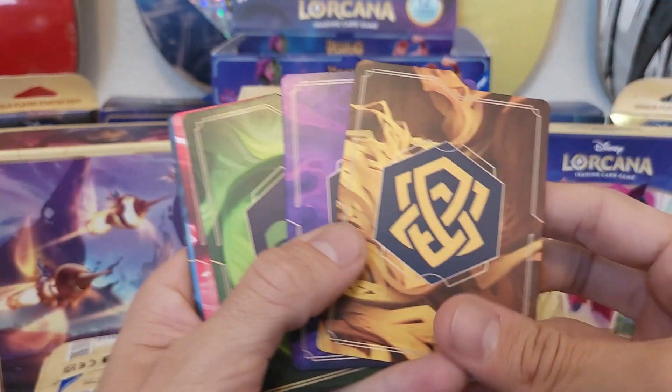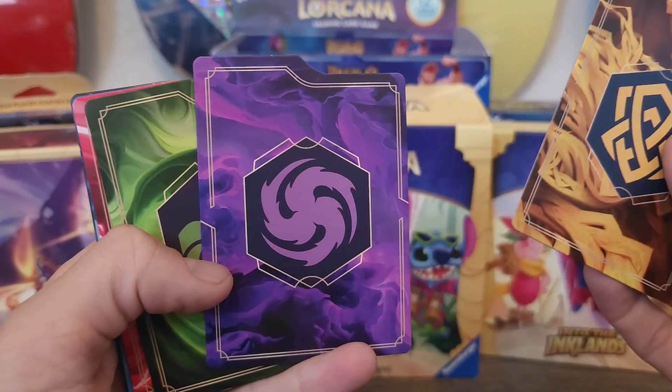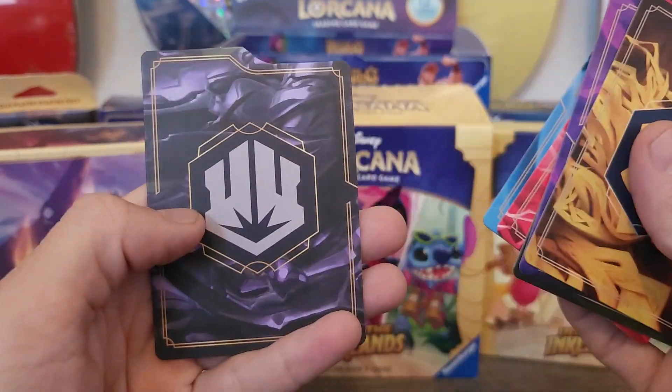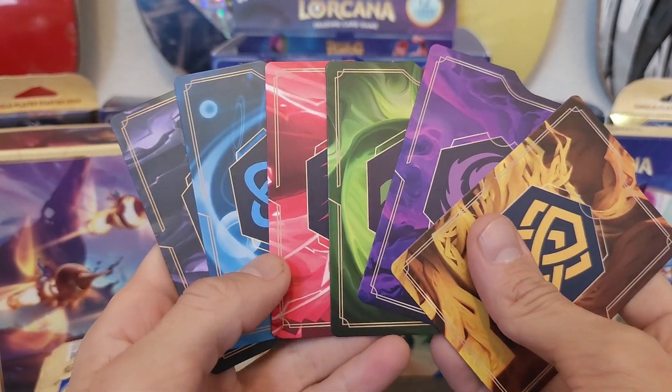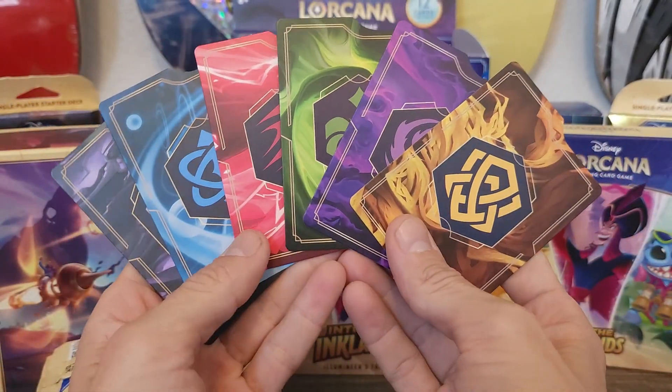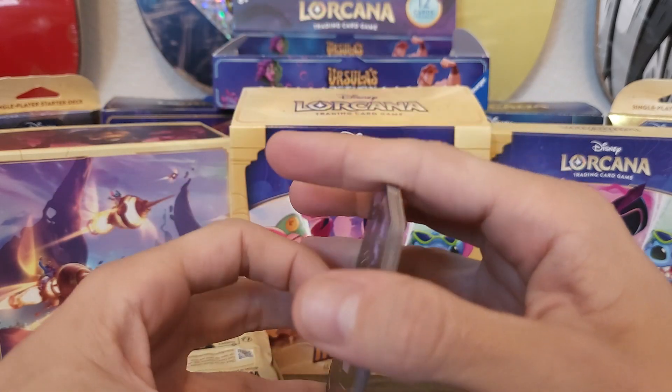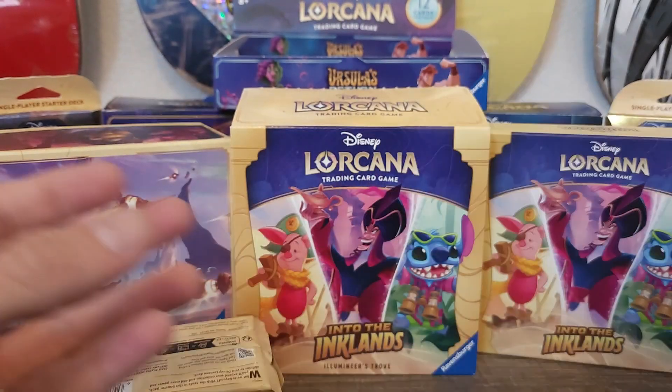Some nice designs on them — Amber, Amethyst, Emerald, Ruby, Sapphire, Steel. They look really good. I like this design a lot. We'll definitely be using those dividers.